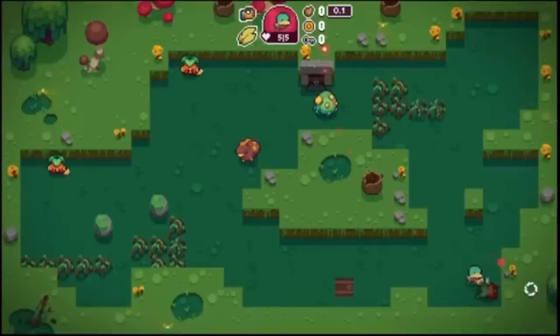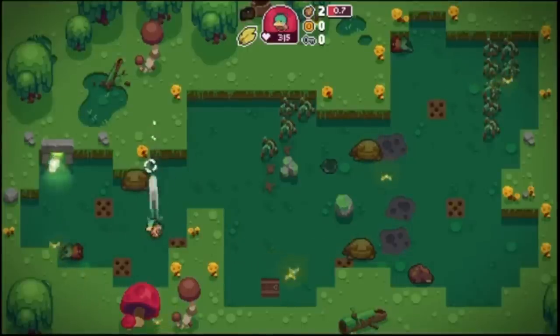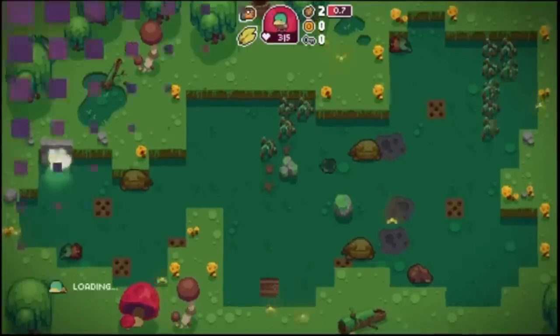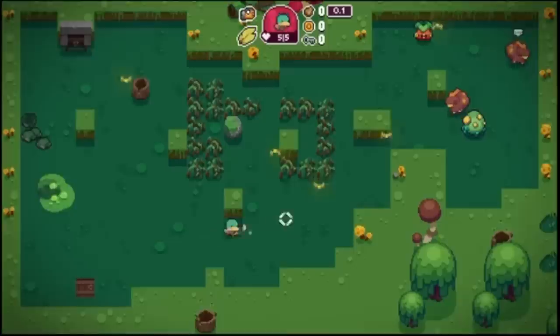Okay, I'm going to stop trying because today we're going to talk about another twin-stick shooter called Blazing Beaks. This one takes place in a universe where ducks can walk and shoot guns. If that was really going to happen in today's universe, we'd be screwed.